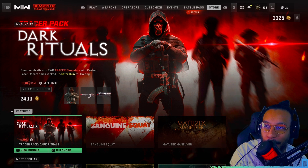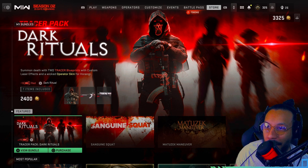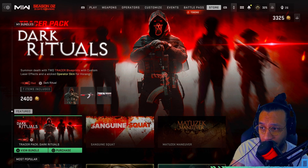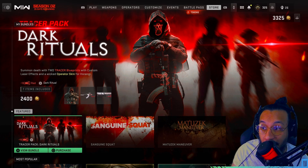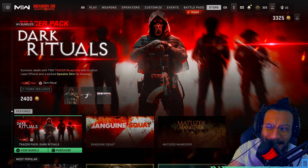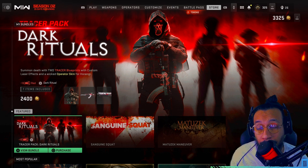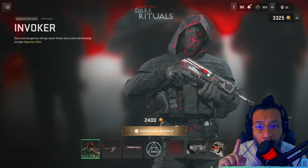The new Tracer Pack Dark Ritual bundle is now available — it's finally here in Modern Warfare 2 and Warzone 2. It says 'Summon death with two tracer blueprints with custom laser effects and a wicked operator skin for Harangi.' This bundle costs 2400 COD points. It has red tracer lasers and a dark ritual that's either a death effect or a dismemberment effect — we'll find out shortly.